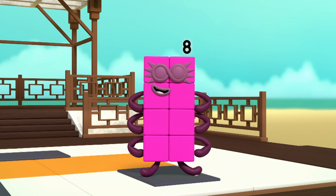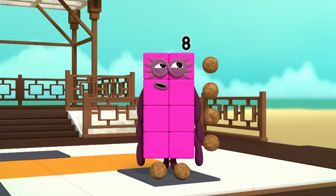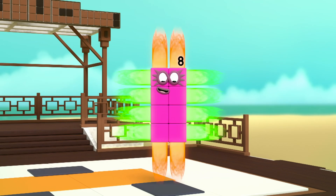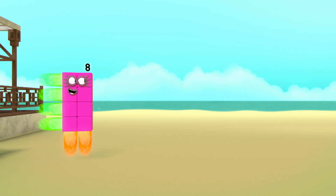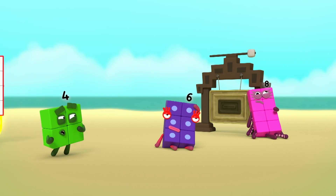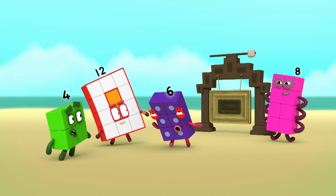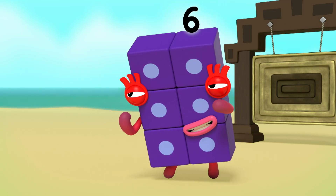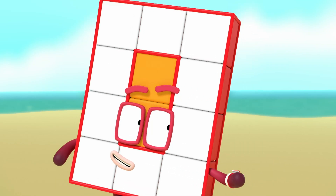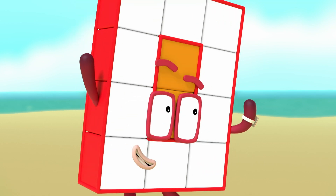I am eight. I am two blocks wide by four blocks tall. I am two by four. I am a rectangle. Up, up and away! I heard a bang! Are you okay, Six? I'm more than okay. I've mastered the way. Hey! Where are my rays? You need to concentrate. It gets easier with practice. So, let's practice.